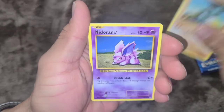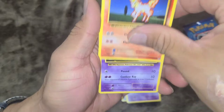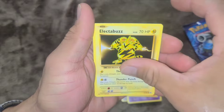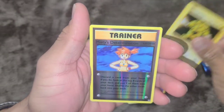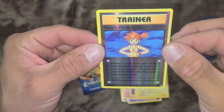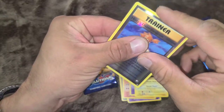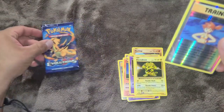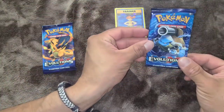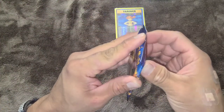Machop, Nidoran, Ponyta, Drowzee, Electabuzz. One more — Misty's Determination. Not bad. So I'm going to put these cards to the side. Save that artwork. Charizard, Mega Charizard Y.